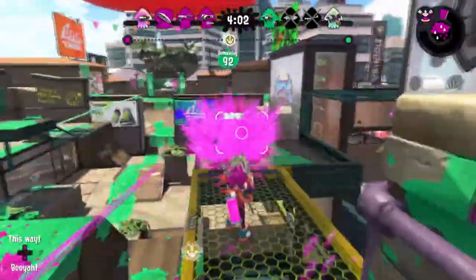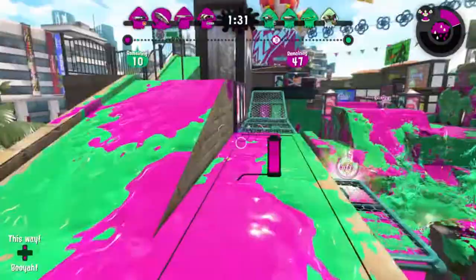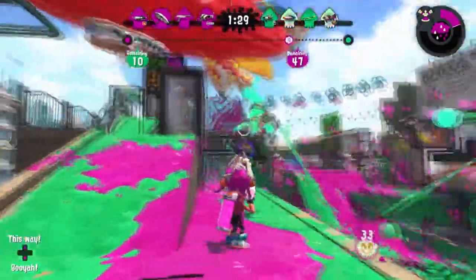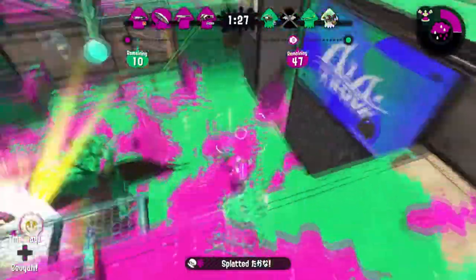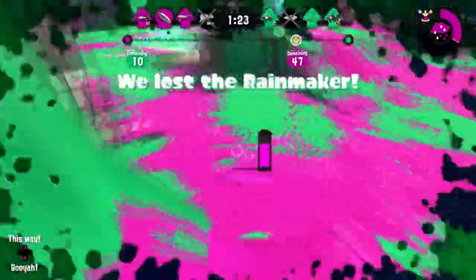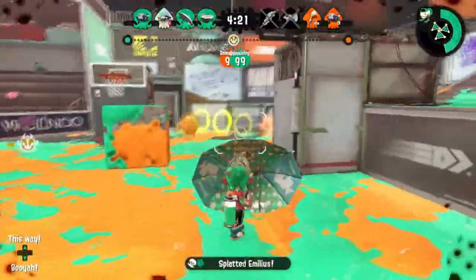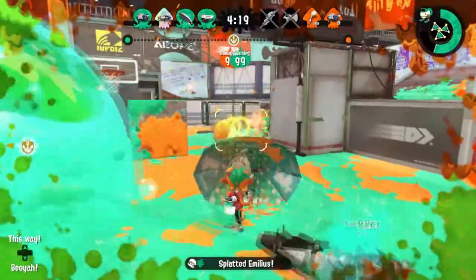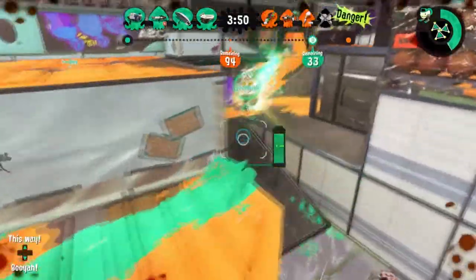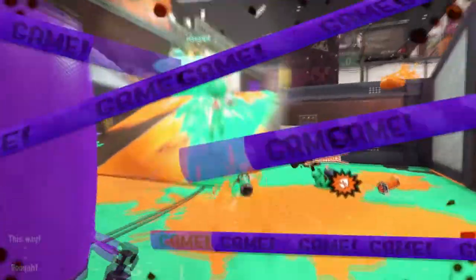Moving on to slightly longer ranged weapons, I think the splat brella could have another kit. The sorella brella has auto bombs, but I think a better bomb such as splat or suction would be great. Fizzy bombs could also help with mobility and further ranged paint coverage. I think the brella could do with a slightly more aggressive special, as its other kits have more supportive options. Ultra stamp could be an interesting pick, as well as bubble blower to provide pressure to a wide area.